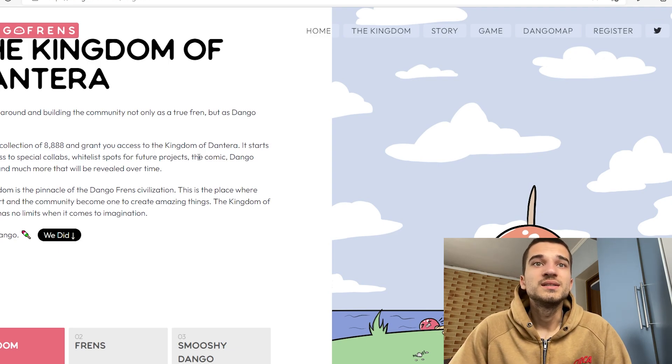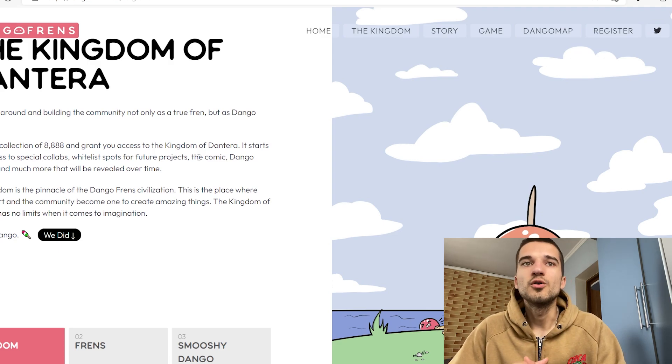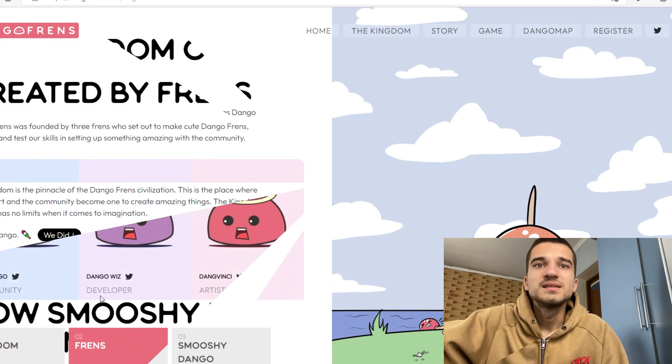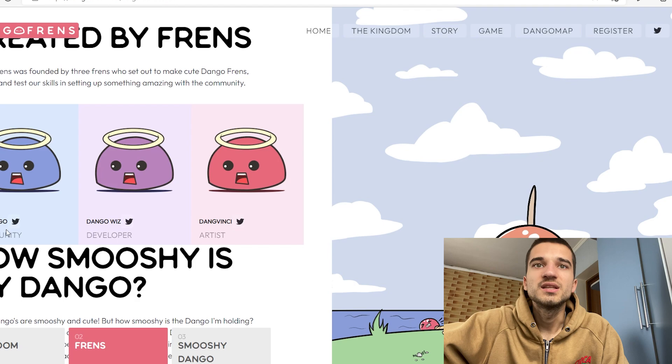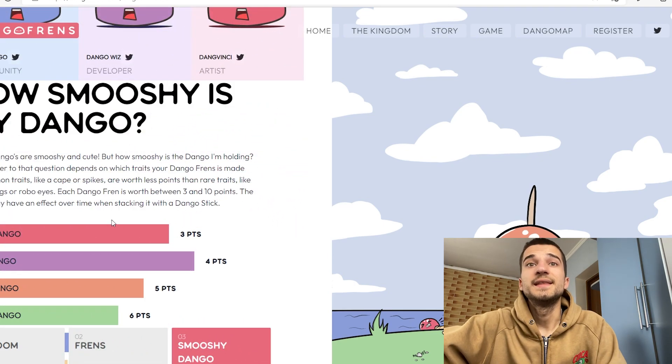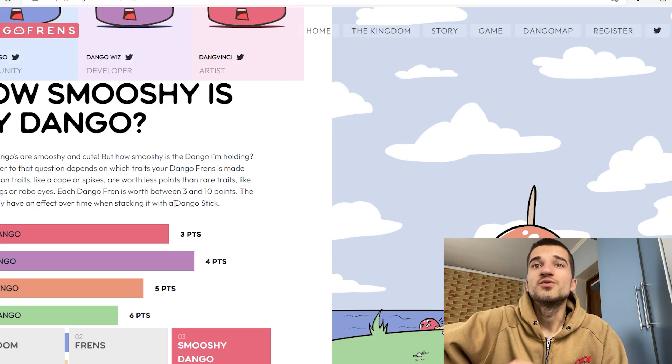The Kingdom of Dontera is the place where culture and community become one to create amazing things, with no limits. Under section 2 we have the team: the community manager, the developer, and the artist — all links are in the description. Each Dango Friends NFT is worth between 3 and 10 points.